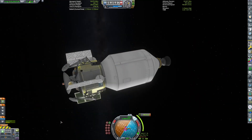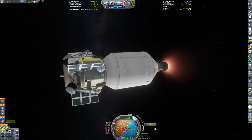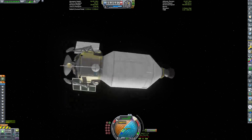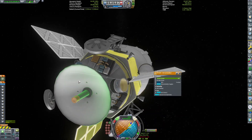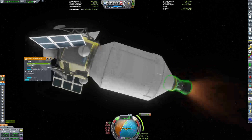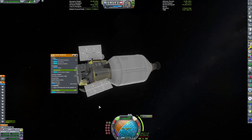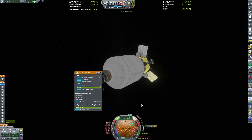On the way, we're going to have some part failures, and there's actually going to be some quicksaving and quickloading at various points, which is not shown due to unrelated issues. The failure status of our reaction wheels changed — our reaction wheels broke, which caused this. I activated the RCS, but it didn't activate. I eventually figured out that with some SAS modes, the RCS doesn't work. So now we have some difficulty performing this maneuver.